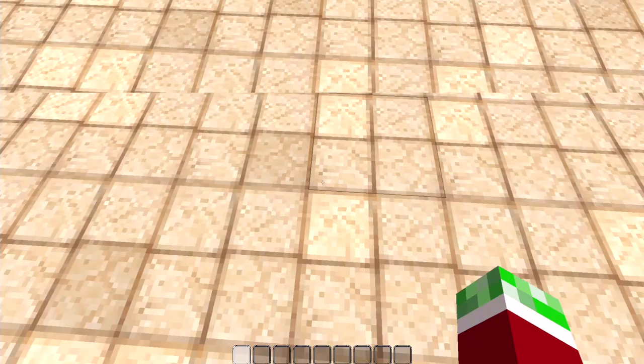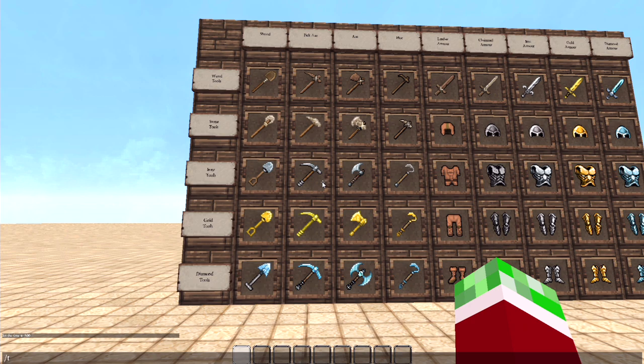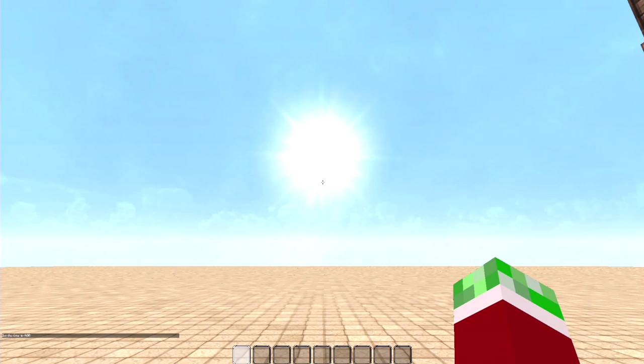Let's get into the actual stuff. First of all, I'm just going to set time to 600 so we've got more daytime. The sun should be over there — and the sun is round as well, looking awesome. So let's start with the wooden tools.